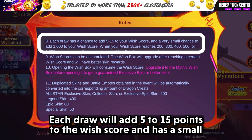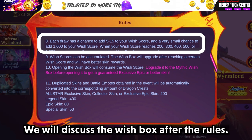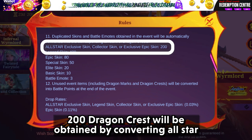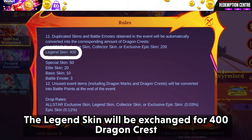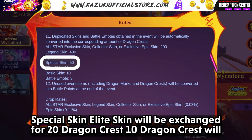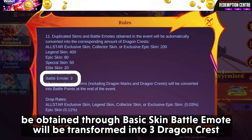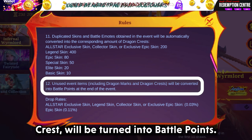Each draw will add 5 to 15 points to the wish score and has a small chance of adding 1000 points directly. We will discuss the wish box after the rules. Duplicate skins and battle emotes obtained will be converted into Dragon Crest as follows: 200 Dragon Crest from converting an All-Star exclusive skin, collector skin, or exclusive epic skin. Legend skin yields 400 Dragon Crest. Epic skin gives 80 Dragon Crest. Special skin gives 50 Dragon Crest. Elite skin gives 20 Dragon Crest, and basic skin gives a small amount. Battle emotes will be transformed into 3 Dragon Crest. After the event ends, all unused event items including dragon marks and dragon crest will be turned into battle points.